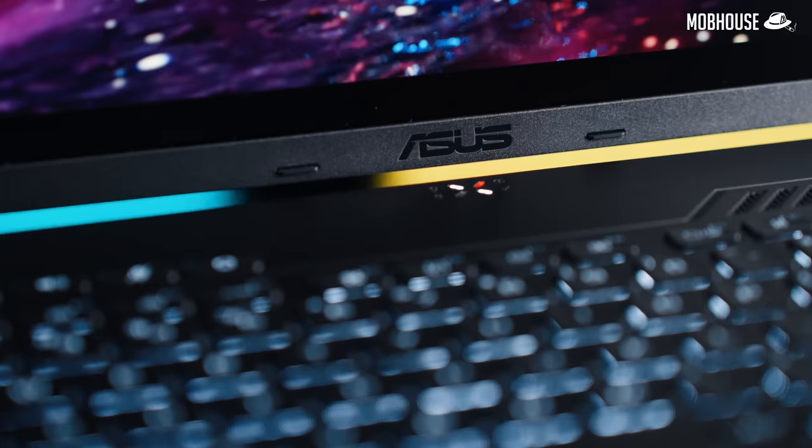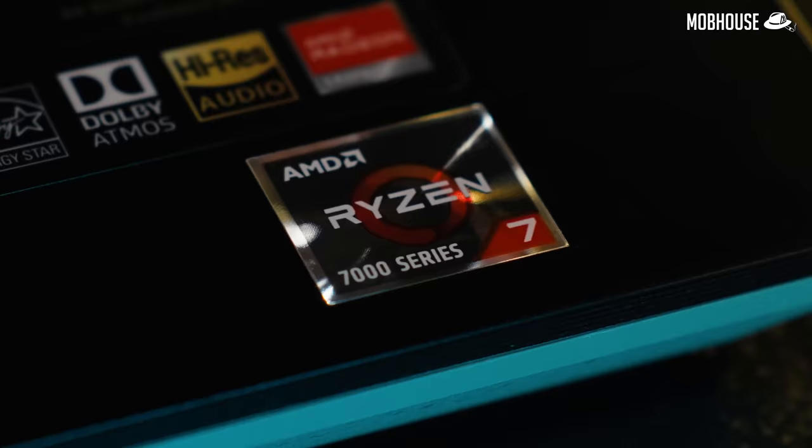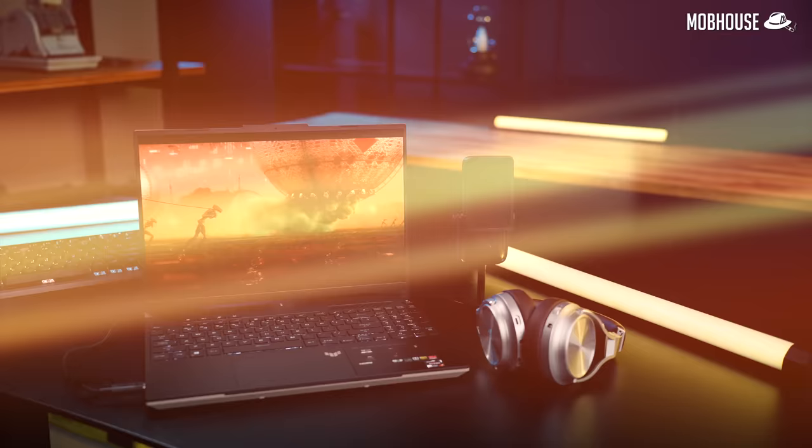Recently, when I reviewed the ROG Ally, many of you said that a gaming laptop would be superior in every way — except for the portability and flex factor. I guess you're not exactly wrong. Today, I'm checking out the Asus TUF Gaming A16 Advantage Edition to see if it can handle the newest AAA titles like Starfield, as well as productivity tasks — because let's face it, many of you are buying gaming laptops for uni and creative work as well. At least that's what you tell your mother, wife, or boss.